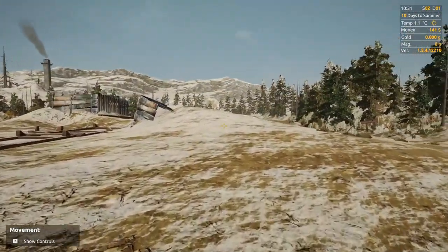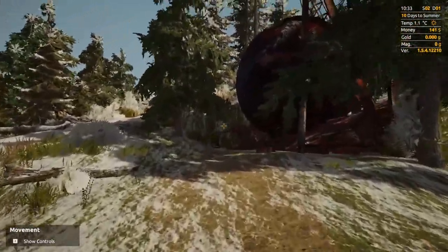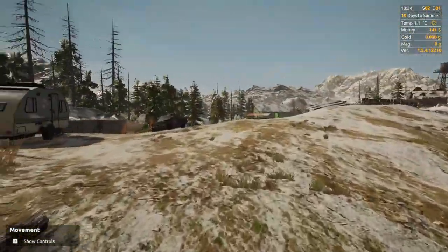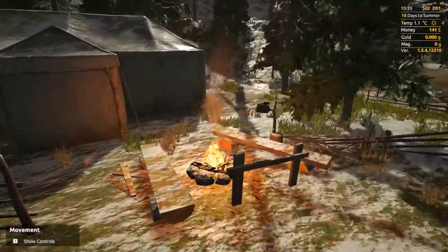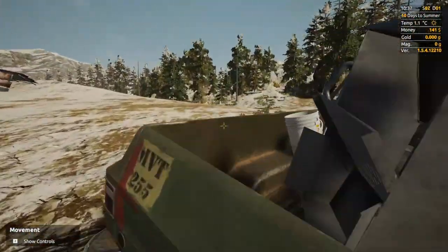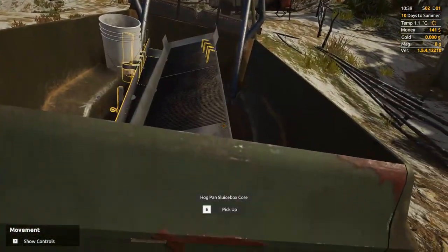Here we are at the claim - everything is covered in snow but it should melt in a day or two. There's a water tower here we can build on-site; it costs about $150,000 to repair, so maybe next season. Let's check on the water - the creek has frozen. It will dry up in winter and create a lot of headache when you're trying to make money.